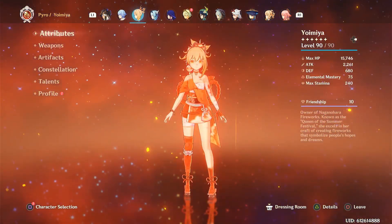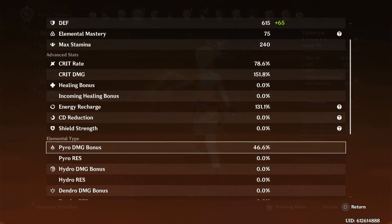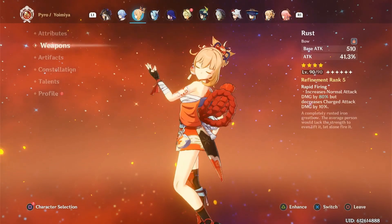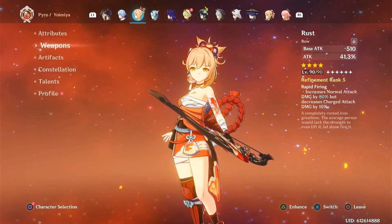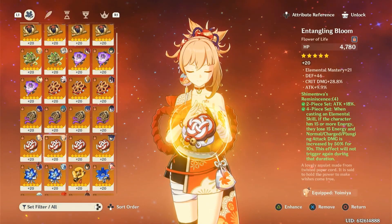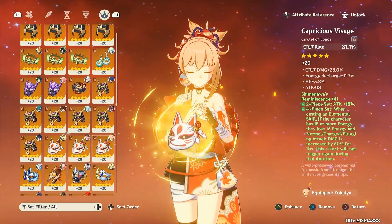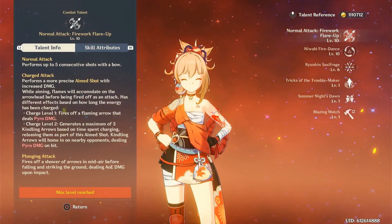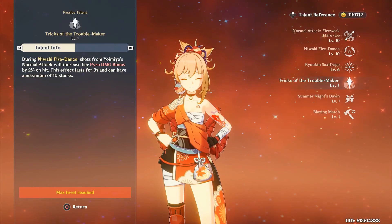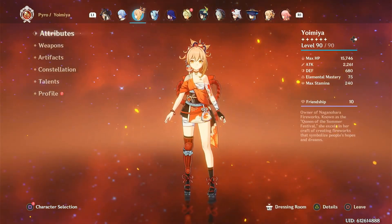Now, Yoimiya — best girl. Pretty much the same as when I last reviewed the account. Same crit ratio as before, give or take a few substats. Rust R5 — I could use Amos' Bow, but I just think R5 Rust is way better and gets better results. 4-piece Shimenawa's I feel is way better than Crimson Witch for her, because she can actually use the full set to its potential, and you're not really using her burst too often anyway. Either way, I do get my burst on after her rotation ends after using her skill, which takes advantage of her passive with her burst.